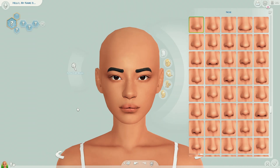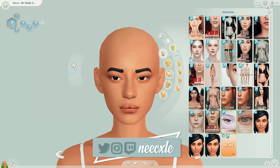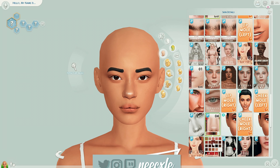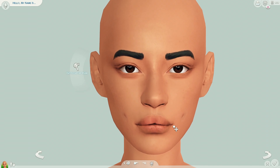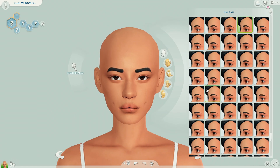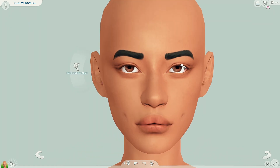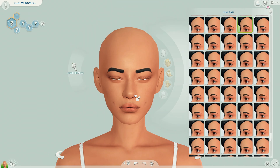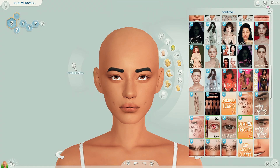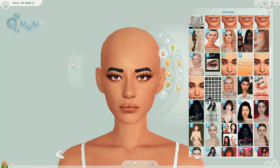I went ahead and downloaded a few items of alpha custom content, because honestly I still have the hardest time finding a good spot for alpha CC. I looked it up on Tumblr and saw some creators I'd never seen before, and some of their items are really good. Since I'm kind of a maxis mix simmer, I want to use items that are considered alpha but don't look too realistic — so I'll definitely be looking into those creators a bit more.